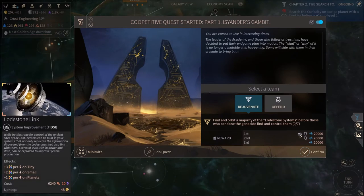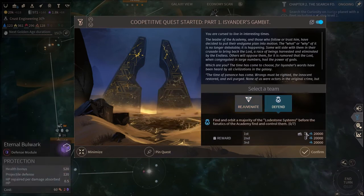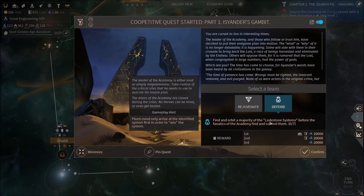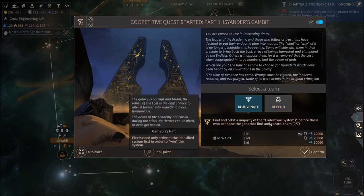Lodestone Link — that's pretty cool. Or we can go tiny small planets. Which side is this going to be on? Oh, it's the same thing. Defense — Eternal Bulwark. So that is protect our defense, HP repaired per damage. Interesting. This is going to be the exact same thing. We're going to take Rejuvenate, I think. Both of these don't seem very great. I'm not going to read through it all.